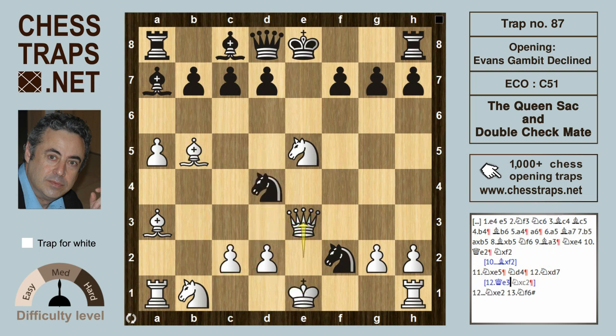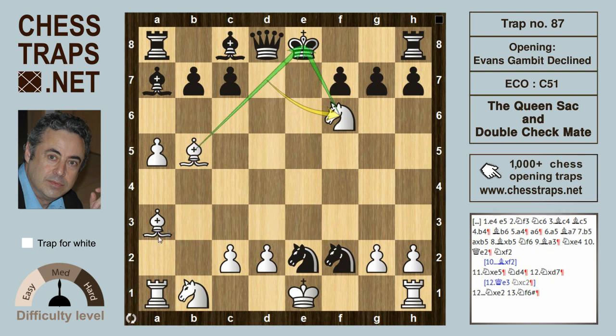So after Knight to d4 it looks as if black is doing well, but white has a lovely line here with Knight takes on d7 — that's check — happily voluntarily giving up the white Queen. Because after Knight takes on e2, it's game over: Knight to f6 is a double check, and the other bishop cuts off the king's flight squares — that's checkmate. This has been the Queen sack and double checkmate in the Evans Gambit Declined. Thanks for watching, bye.